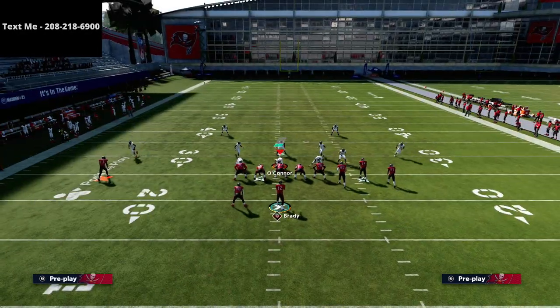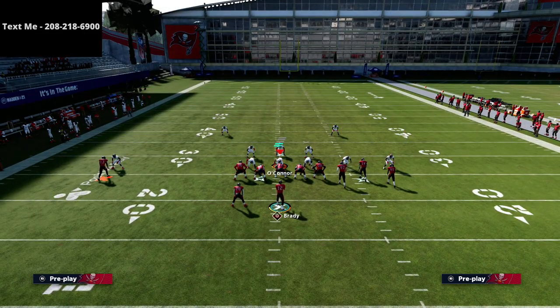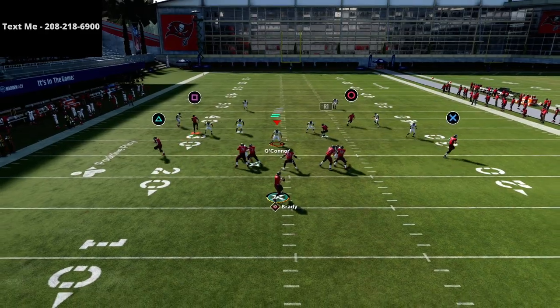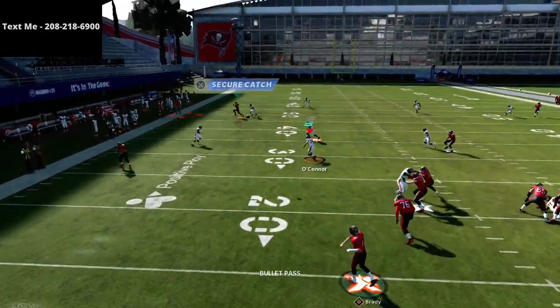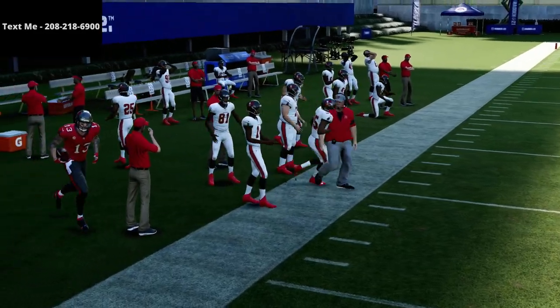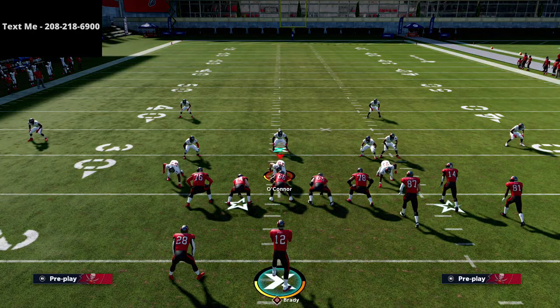The other thing that's really cool is against Cover 4 — especially on the bunch side with the outside quarter zone — this is going to continue to get consistently open. Passing down and away, and as you can see we've hit that route three or four times in a row in the last couple of examples.